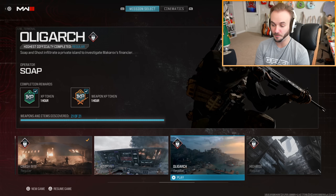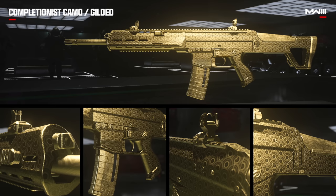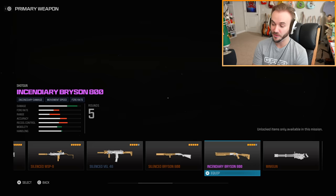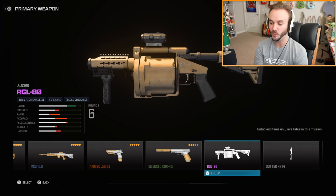Next up is Oligarch — 21 items to find and a pretty great one. Right off the bat there's a KASTOV 545 with gold camo, though that's not the mastery camo for MW3 — I covered that in a previous video. The mastery camo for multiplayer is actually called Gilded. The notable finds here are a brand new weapon called the DM56, the KVD Enforcer marksman rifle, the akimbo Deagle with gold camo, and the RGL-80. Most importantly there's also the CAT AMR bolt-action sniper rifle launching with MW3 multiplayer.